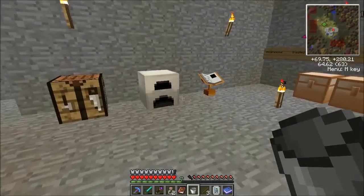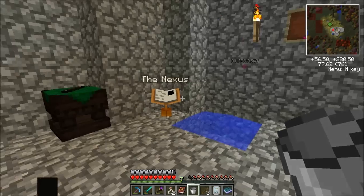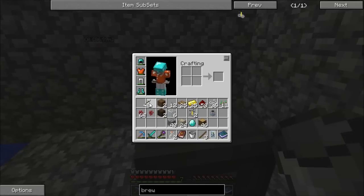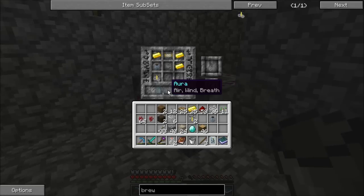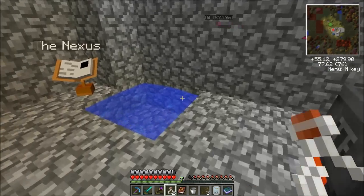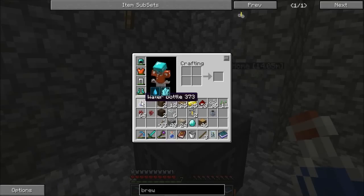Arrows — we need 8 Aura and each arrow gives us one, so we need 8 arrows. That's gonna satisfy... maybe it's not. Wrong thing, my bad. Water bottles are going to give us one water each. That's kinda crappy, but we'll do it. That fulfills the Aqua.